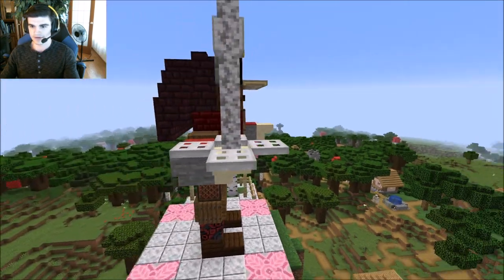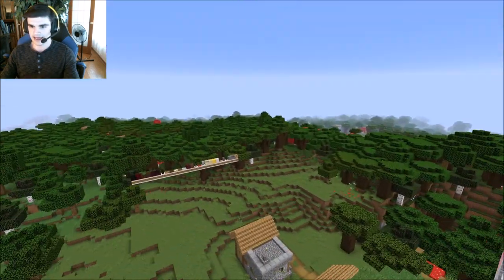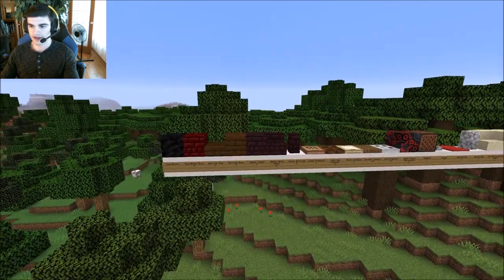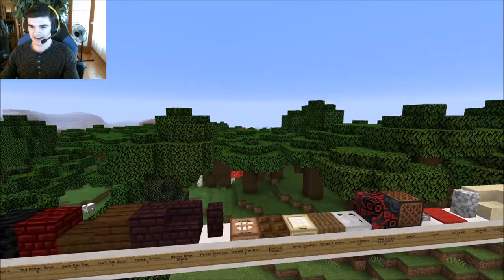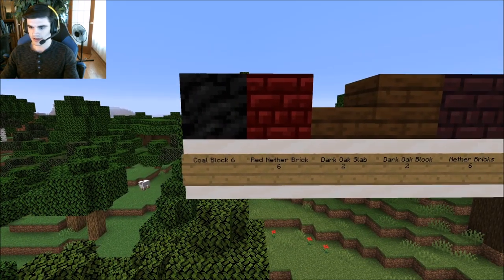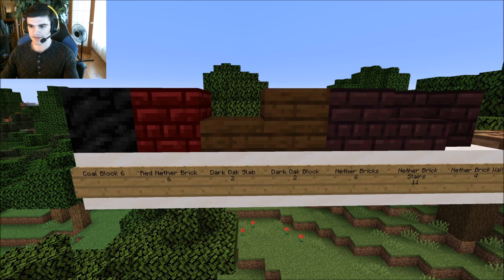A little wraparound for you. You don't obviously have to make it exactly quite like this. I did list out everything you'll need and the number of it as well if you want to try to make this in survival. I was actually surprised when I saw the list of stuff. Here we go. You will need 6 blocks of coal, 6 red nether brick, 2 dark oak slabs — or you can do 6 dark oak slabs, you'll see what I mean.